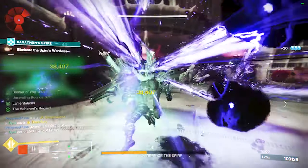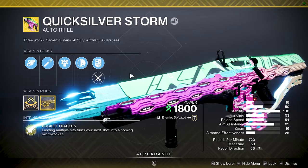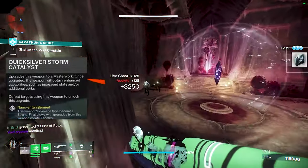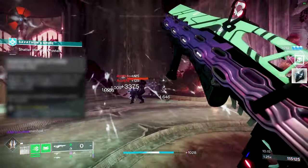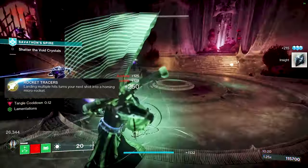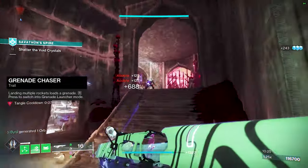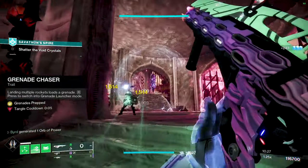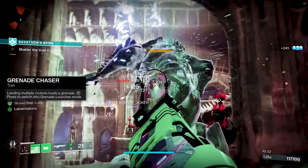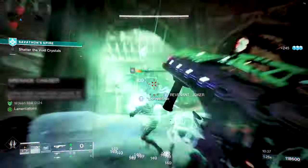We're using a Strand weapon for this setup, and the most obvious easy choice is Quicksilver Storm — it only becomes a Strand weapon once you have the catalyst, so you'll need to complete that. Its intrinsic trait, Rocket Tracers, turns your next shot into a homing micro-rocket after landing multiple hits. That leads into Grenade Chaser: landing multiple rockets loads a grenade launcher mode accessed by pressing your reload button, which creates Tangles when it blows up enemies. It's really fun to use against crowds.